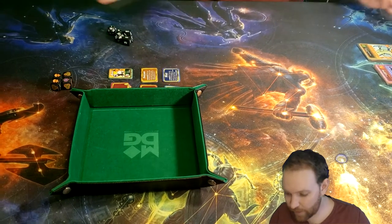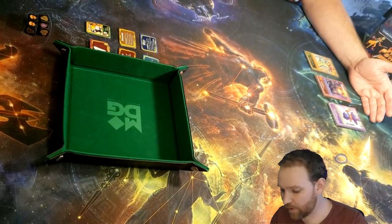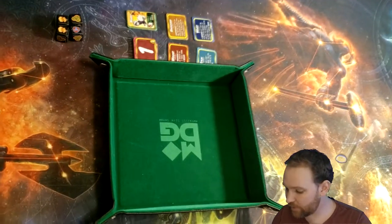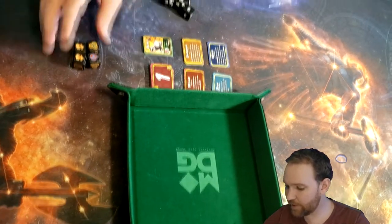Here we've got a pretty basic setup of the unit decks: green, orange, and purple. We have the condition cards, pets, damage counters, polyhedral dice, and the action dice.